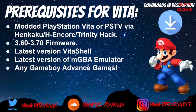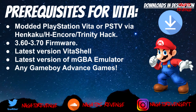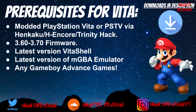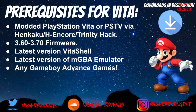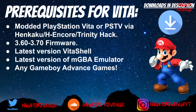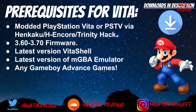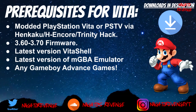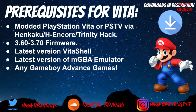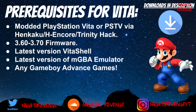With all that good stuff out of the way, we can go ahead and get started on the things you need and the prerequisites for the PlayStation Vita. First things first, you need a modded PlayStation Vita or PSTV using the Henkaku, H-Encore, or the Trinity hack. Your system needs to be on 3.60 to 3.70 firmware. You also need the latest version of VitaShell, the latest version of the mGBA emulator, and any Game Boy Advance games of your choice. All items I state will be in the links in the description below except the games.